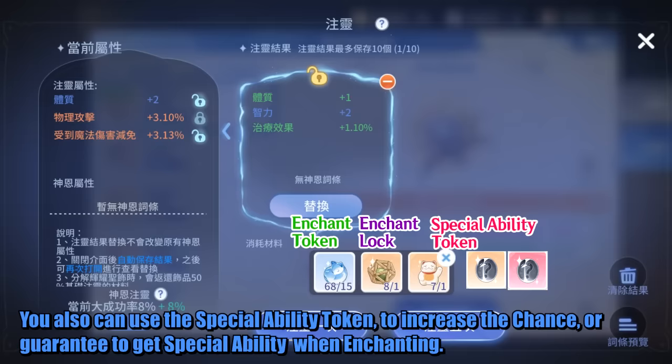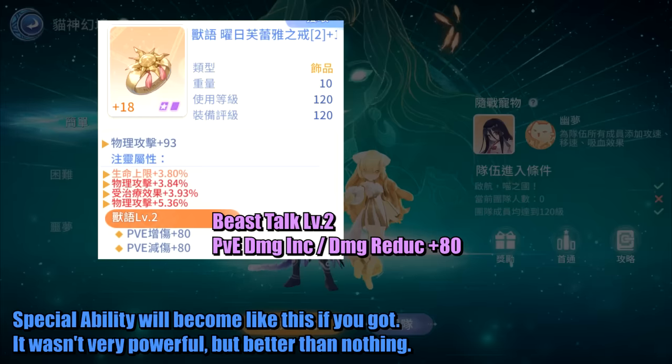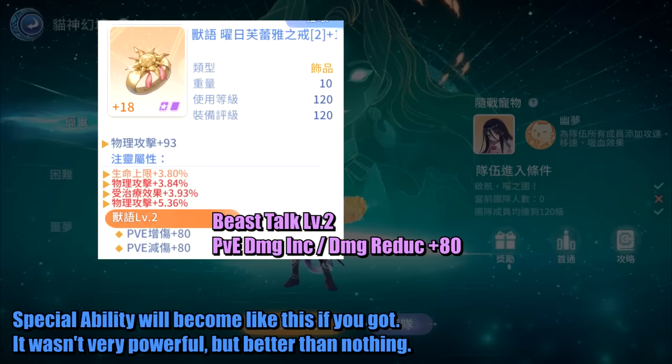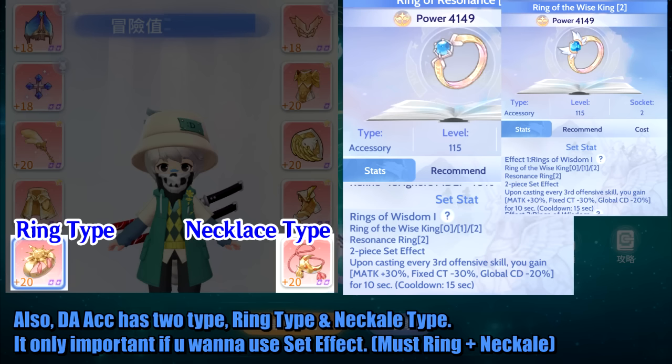You can also use the Special Ability Token to increase the chance, or guarantee to get Special Ability when enchanting. Special Ability will become active if you get it — it wasn't very powerful, but better than nothing. Also, Divine Armament accessories have 2 types: Ring type and Necklace type.